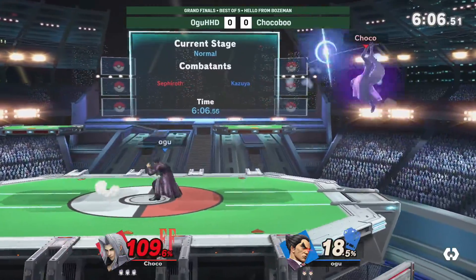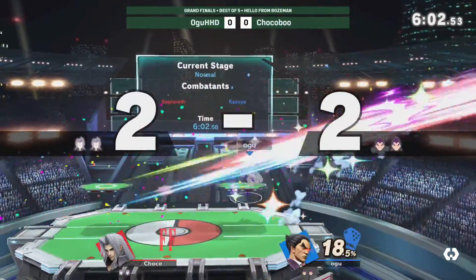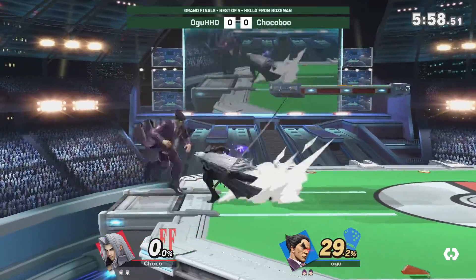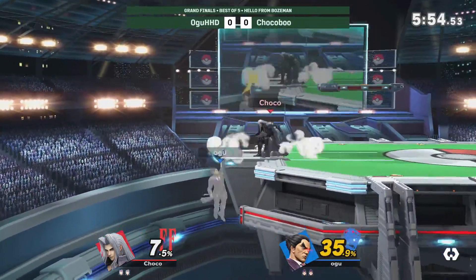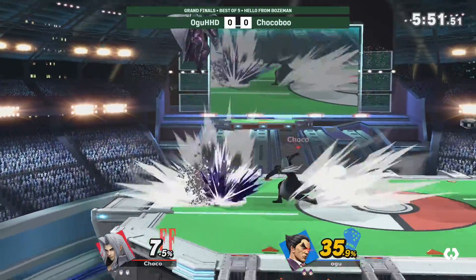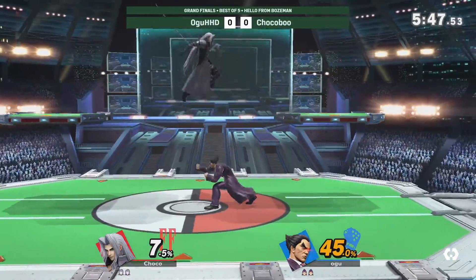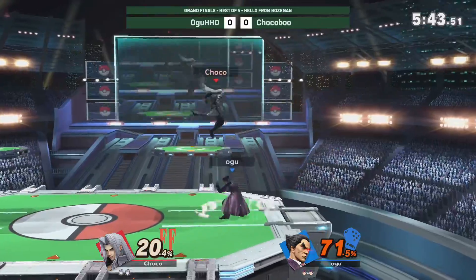Just trying to set up here. Throws out Laser — just trying to say, if I can't get into my optimal range, I'm just gonna keep you back. Goes for the two-part finish out of the sweep kick there. Kazuya's extensive list of move options — while it's not the Tekken 200, it's definitely more than your regular Smash character. Calls out the spot dodge, gets the down smash.